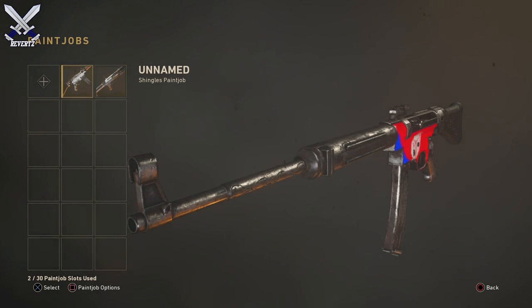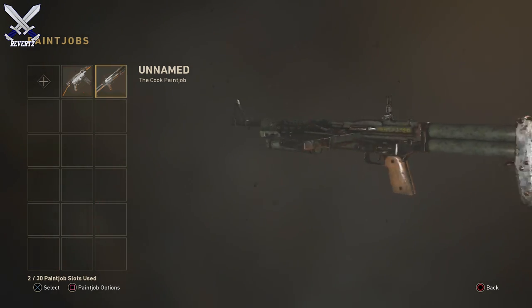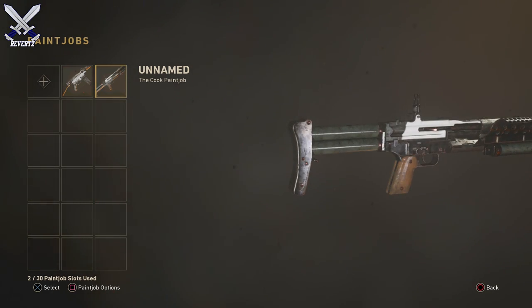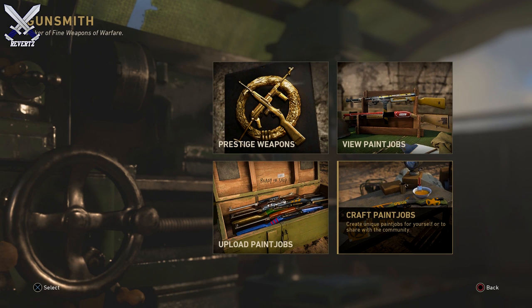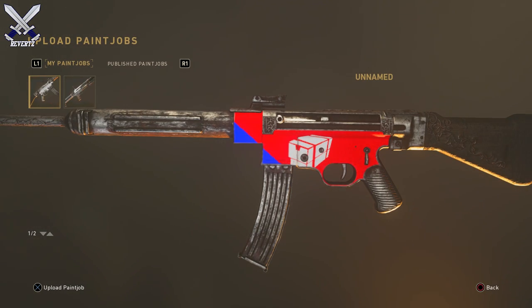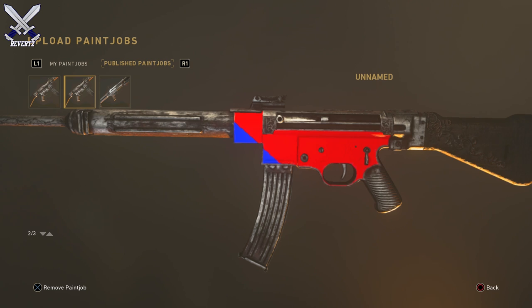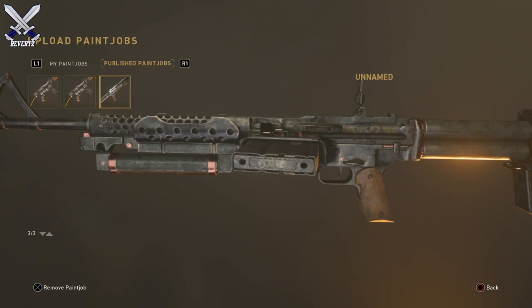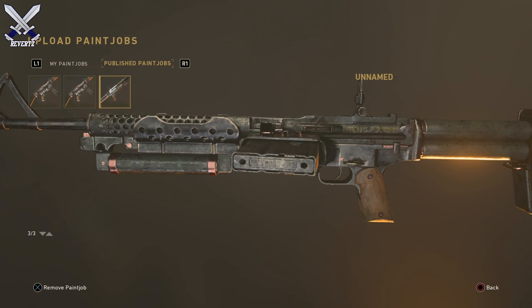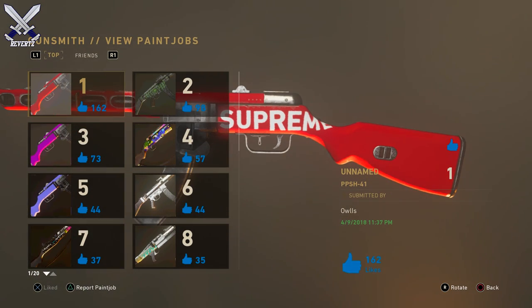Here you can view the paint jobs you've created. I just made this first one as a test — here's our little Cook variant paint job, not the best looking but it's a test. You can also go to Upload Paint Jobs to share with the Call of Duty community. Select the Cook variant, press A, and it's published — everyone can view it in the View Paint Jobs feature. Very similar to Black Ops 3's paint jobs.